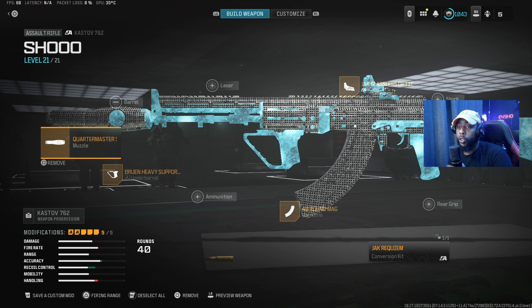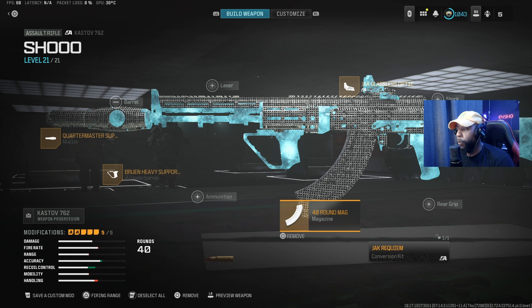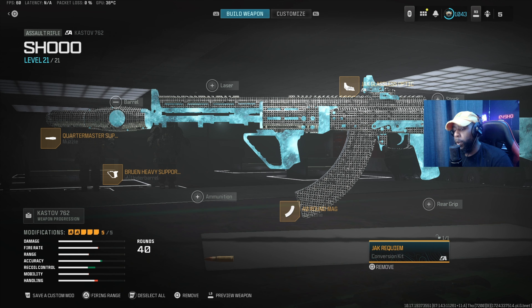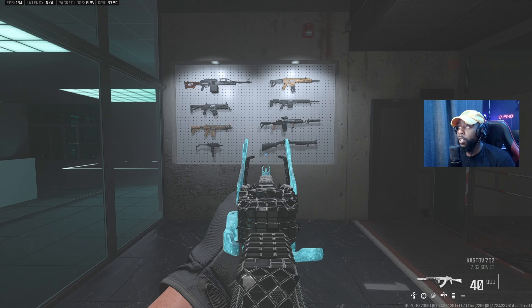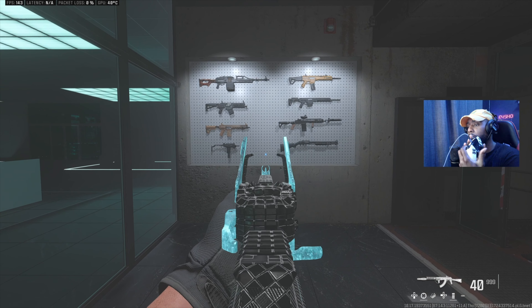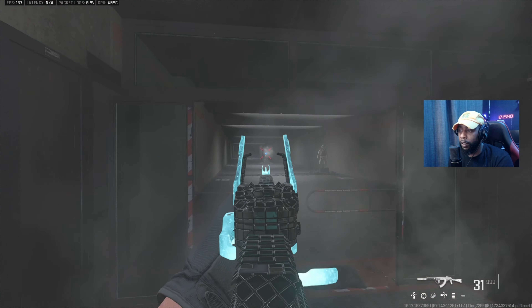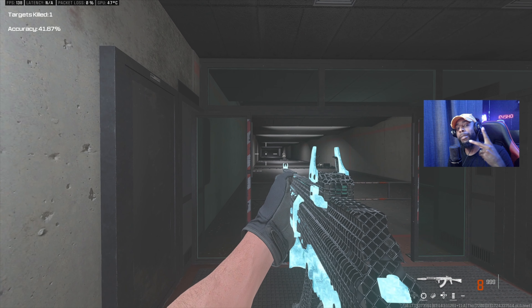Alright, today's video we were using the Castor 7.62. For the muzzle we had the Quartermaster Suppressor Bruin, heavy support for the underbarrel, 40-round mag, Jack Glassless optic, and the conversion kit — the Jack Requiem. Like I said, the gun has no recoil. Zero recoil — so if you struggle with your recoil, try this out. You're gonna be good. That being said, we out. Peace.